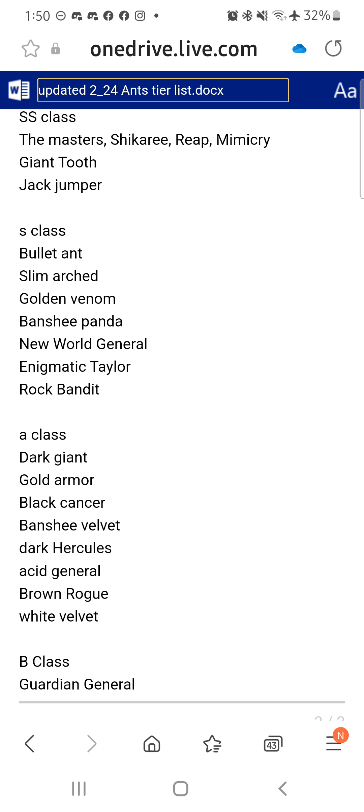Blood Ant and Slim Arch are S class. Gold Venom is more of a substitute for Shikari. Master X - I don't know how to say it, someone please correct me. Banshee Panda is good. I'm actually trying to work on a couple people who are Patoin to see if a new setup will work with that, which would make it again SS class. At the moment though, there's no place in the meta for it - it's more of a substitute for Giant Tooth.